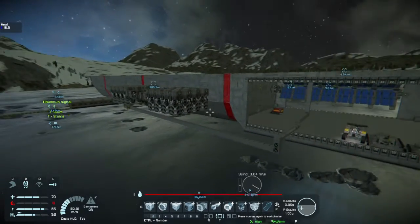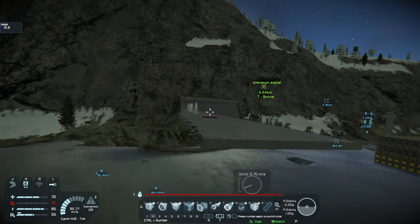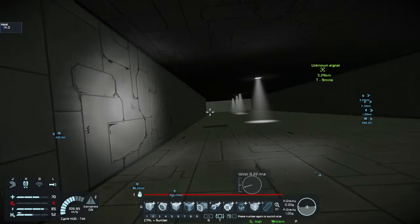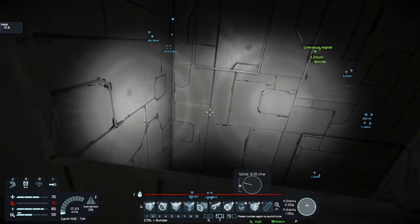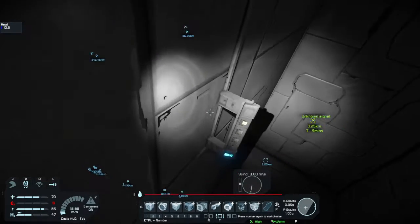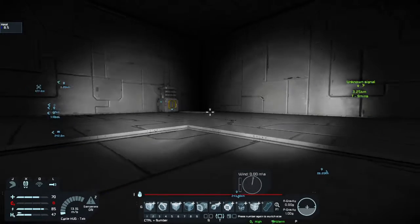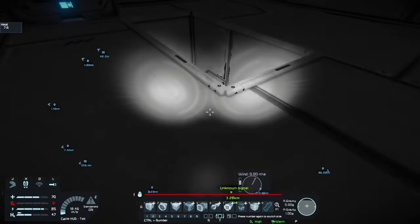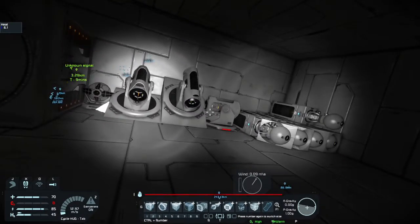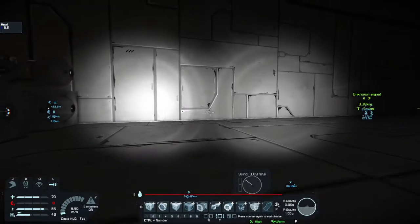I'm pretty sure I'm going to need much bigger thrusters, which I'll figure out when I get to that point. I left the garage — or the elevator — up, but I am glad I made this drop hole over here. Okay, here we are, and here are all of the weapons that I think I have access to.